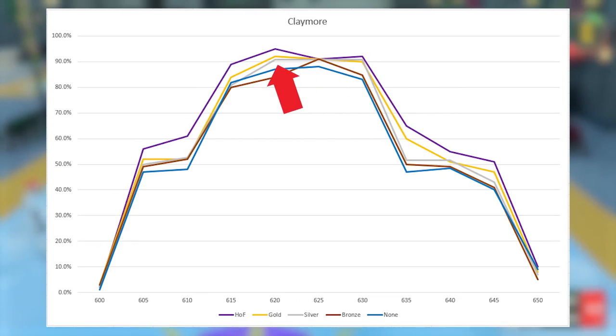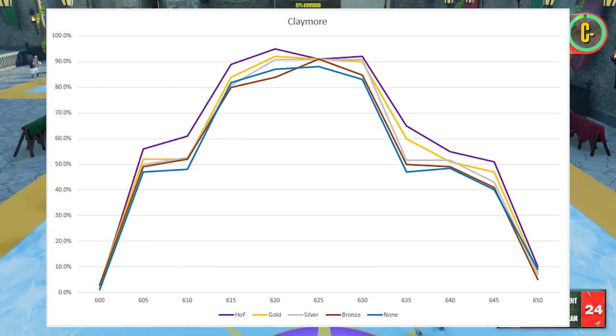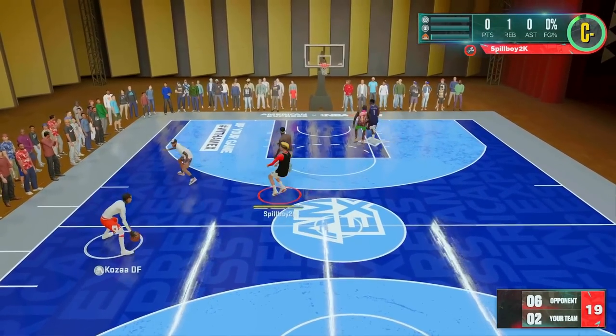This badge actually looks really good, especially if it's tier 1. Even if it's tier 2, bigs, corner builds, and builds with limited shooting badges should still consider Claymore — but only after equipping badges like Green Machine and Catch and Shoot. If you're a primary ball handler you still want to avoid it, but if you're an off-ball sharp with Limitless Range you can also consider Claymore since those badges can stack together, giving you a pretty nice boost from deep.